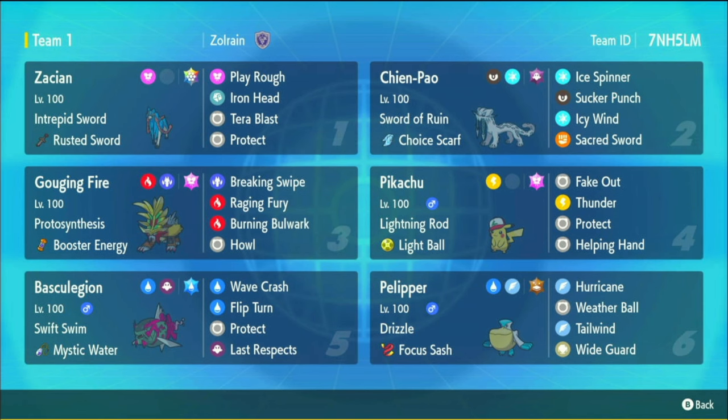Stellar Tera Tera Blast is actually a 100 power move, not 80, but it only gets the 20% boost from Stellar Tera because you don't actually become Stellar type - you keep your typing but get the Tera boost, which is like a 20% boost, so the first time it's 120 power. After that it goes to 100 power, and every time you use it you lose one stage to your Attack and one stage to your Special Attack.